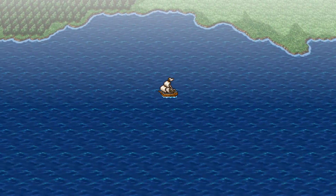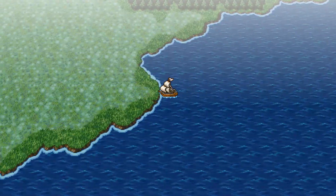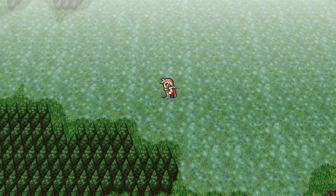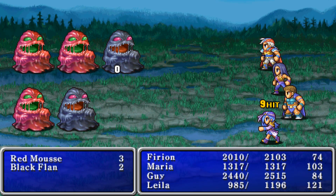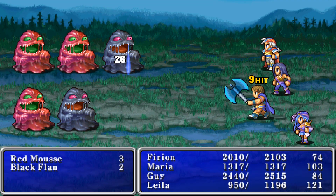Taking a look at the map. From here we want to cross inland, maybe a little bit north. Ambushed by Red Moose and Black Flan — that's not good. Flans are usually resistant to physical attacks; you usually have to use magic to take them down. If Therian's not doing any damage, yeah, you've got to use magic.